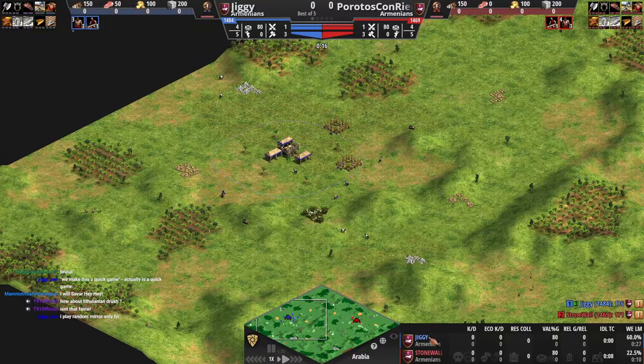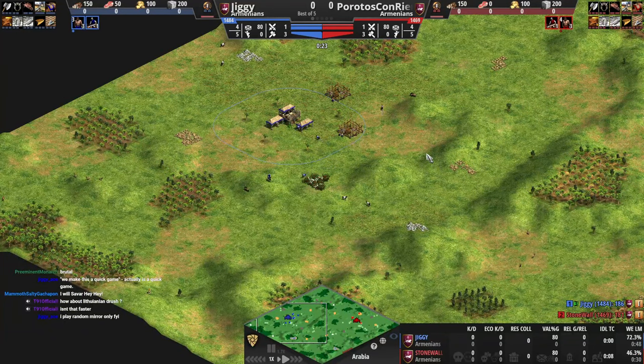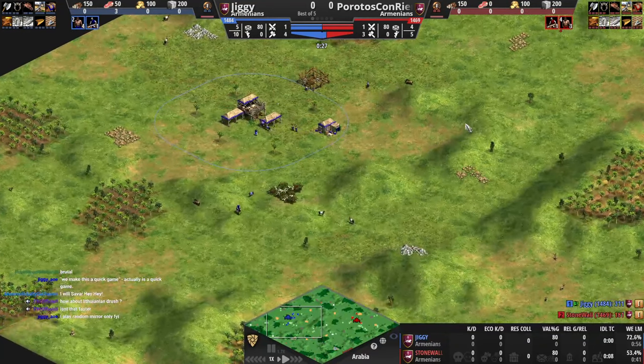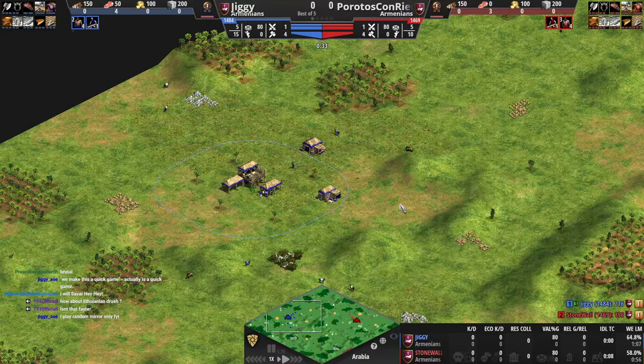Let's take a look at this game. We have a 1500 level game, play random mirror only. So you force pick random — you force all your opponents to play mirror.